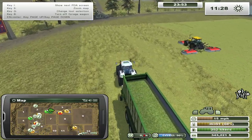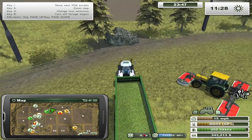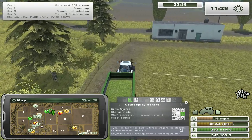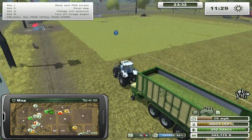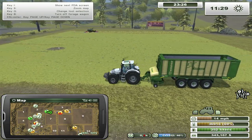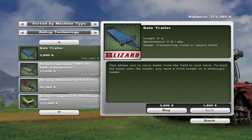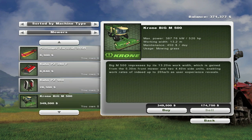I'll drive him back over and have him start driving the course again. We'll drive over here and then just have him drive the course, and we should get enough money in a moment to buy our Big M grass cutter — which will be super awesomely cool. We've got 371,000 now. All right, you guys ready for this? Because I'm not sure I am. There's the Krone Big M 500.